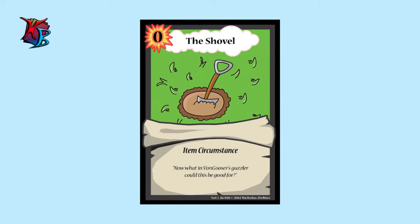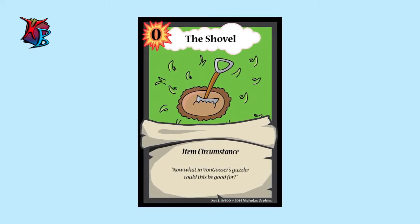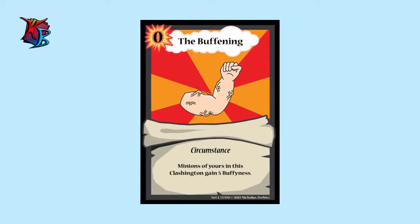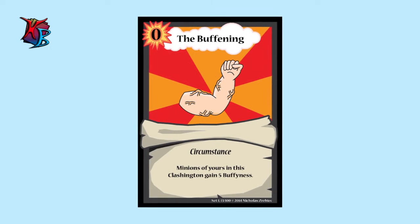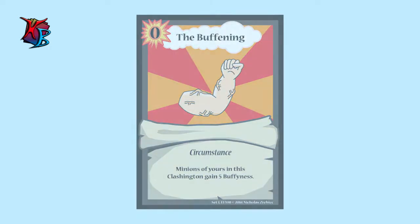The next card is Dishevel. At first glance this thing doesn't do anything and you're probably wondering why you even need it — you'll see later in this video. The next card is The Buffening. The Buffening is a quick way to give your minions that little boost of buffiness in a Clashington. It doesn't cost any action, so if you don't have a special circumstance, this is the card you can use to gain that little advantage.